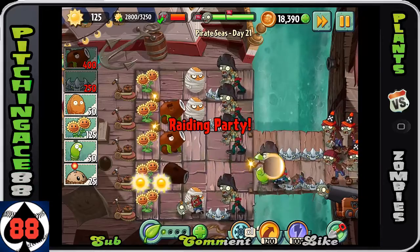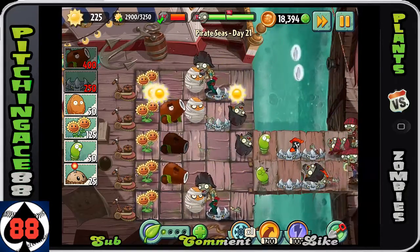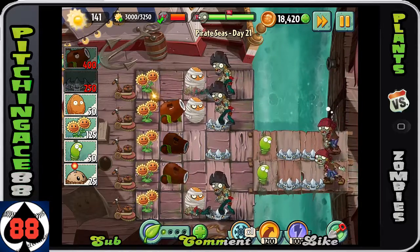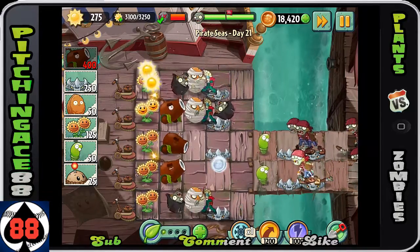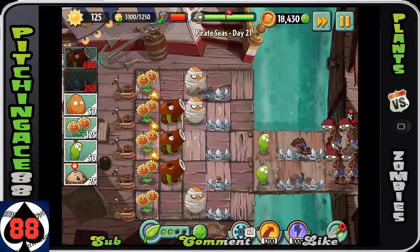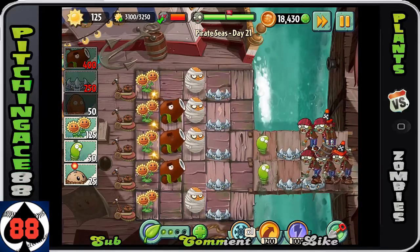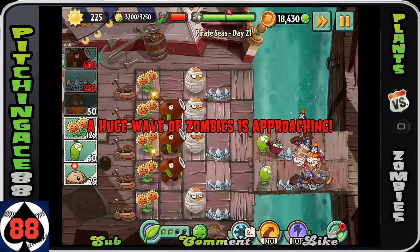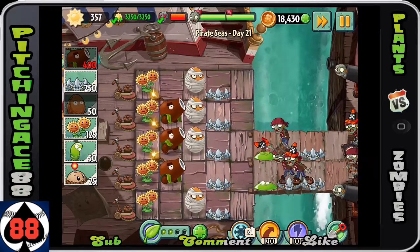If you're ever worried, you can always use a plant food on the sun itself — that will actually give you more sun. Right now I'm not even on the final row and I'm only 250 sun away, so I'm really confident I'm going to gather enough. If you guys are ever worried and getting close, save a plant food to use on the sun — it will get you more and more sun. We only need a couple more seconds — boom, there we go, there's all of our sun, and you're all set.